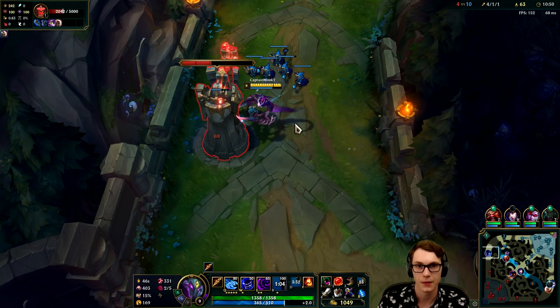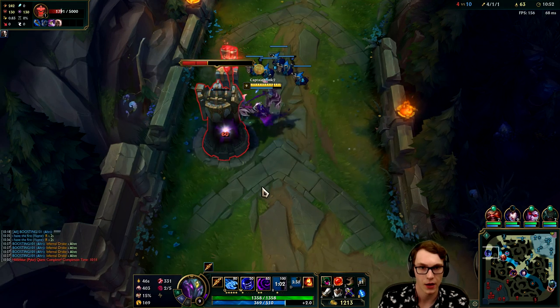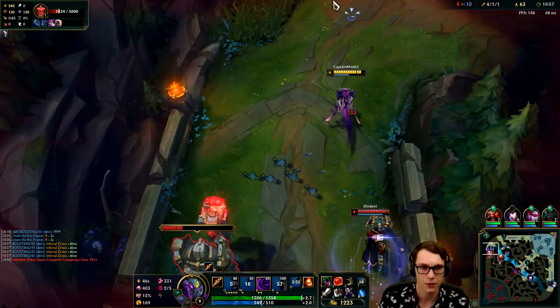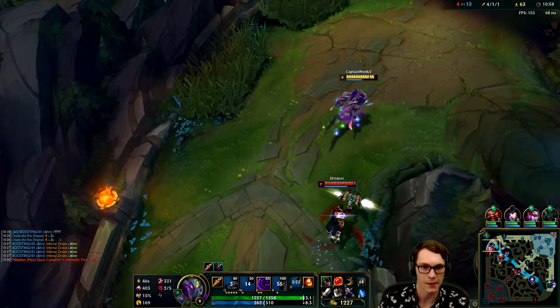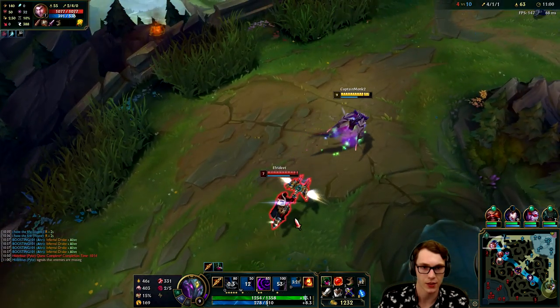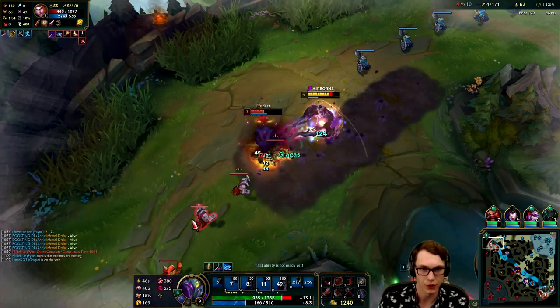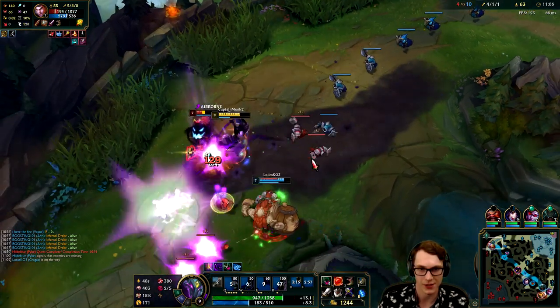That was what we managed to do just there - looks kind of awkward but it does work. You can see now we're gonna get this tower. I can actually use my Q to increase my AD to take the tower faster. He's already back - wow that was quick. I mean if he goes at me here he's gonna have a rough time, and I think he wants to. I'm just gonna let his W expire and go at him - you're so screwed dude, Gragas is here too.